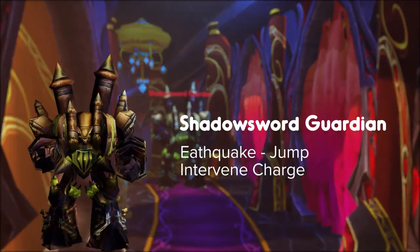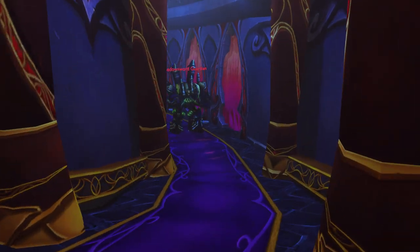Shadow Soul Guardian does an earthquake and charges a player — these require a lot of healing. Melee can jump to take less damage. If the charge target is a non-plate wearer, have a warrior intervene the target.